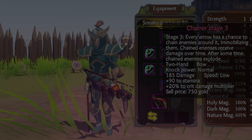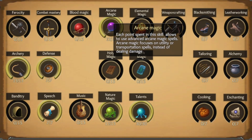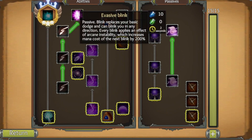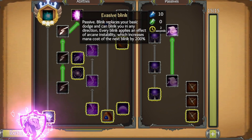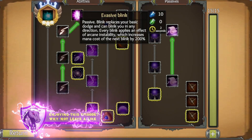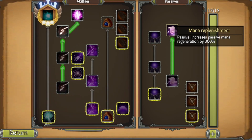For skills, starting in the arcane tree: Blink level three, made into Evasive Blink, which replaces our basic dodge so we can blink in any direction. Every blink applies arcane instability, increasing the mana cost of the next blink by 200, so we shouldn't need to blink too much. We also have Mana Replenishment level two, increasing passive mana regeneration by 300 percent.